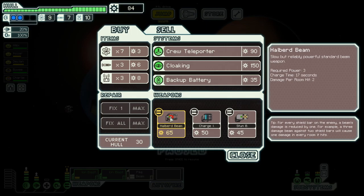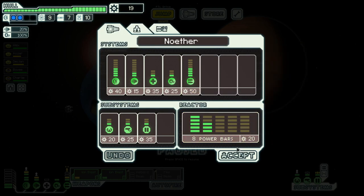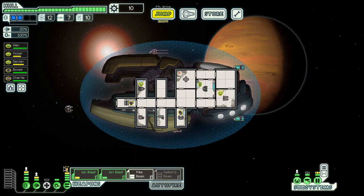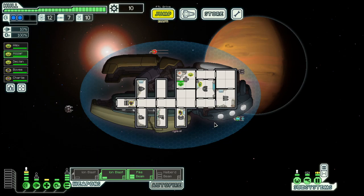I'm not too big a fan of the Halberd Beam, but this can penetrate one shield, so I think it's worthwhile. We do need a bit more scrap to get the power — I need one more power bar, then the weapon slot. The next one costs 50, plus some full power. So, about 90 total. That sounds like a doable plan.